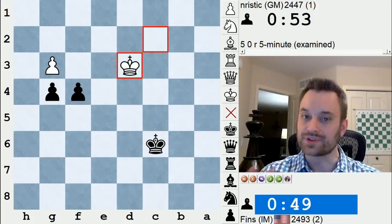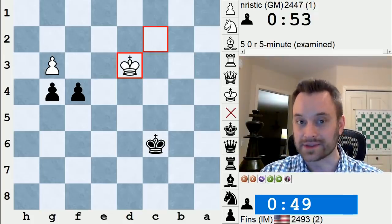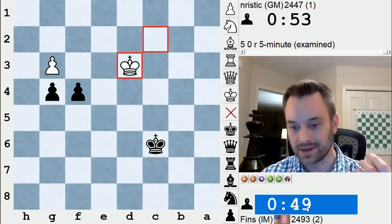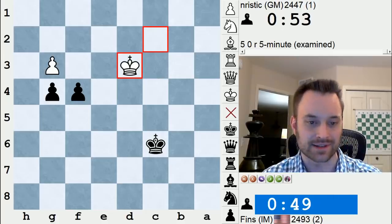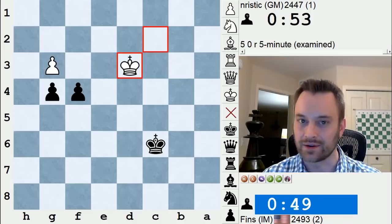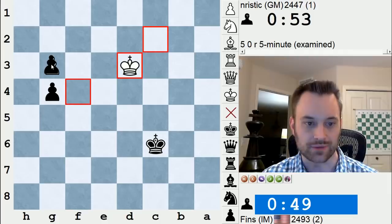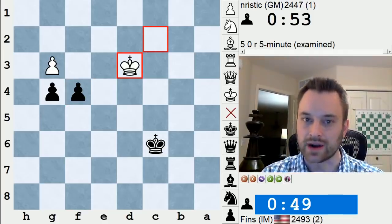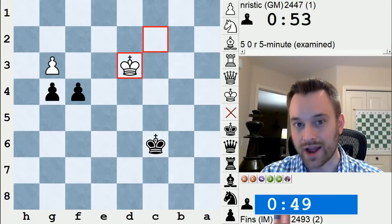I was streaming this game on my Twitch channel and I mentioned immediately that this was a critical decision. You can see the timestamps — I actually have a fair amount of time by my standards for a blitz game in the endgame: I have 49 seconds, my opponent has 53 seconds. I have to decide what to do, and in particular there are really only two moves to consider: f×g3 or f3. If you want a little challenge, I highly recommend you pause the video and try to figure out what you would do as Black — should Black play f×g3 or f3?